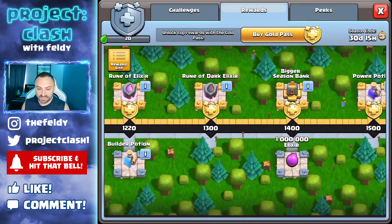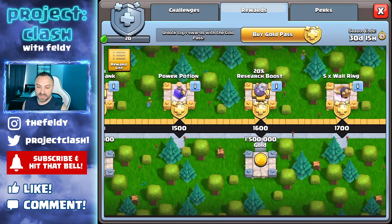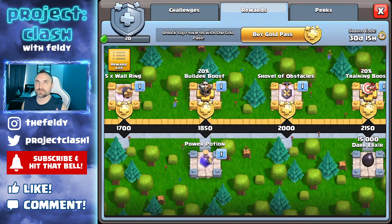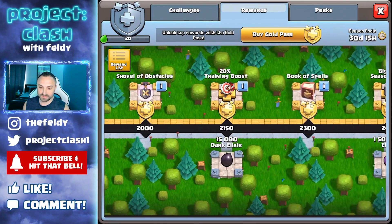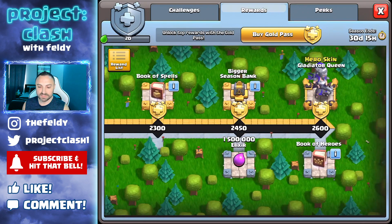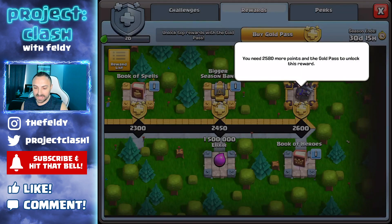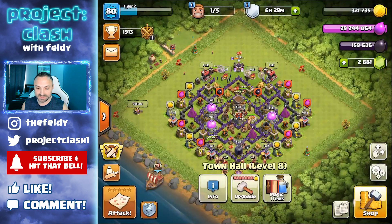Then you get your Bigger Season Bank, a Power Potion, a Research Boost, 5 times Wall Rings, and a 20% Builder Boost. That's really where the path starts to come in handy — the Builder Boosts, Training Boosts, and Research Boosts. You also get a Book of Spells, another Shovel, the Bigger Season Bank, which is awesome, and check out that Queen Gladiator skin — it is absolutely sick.